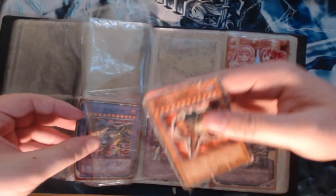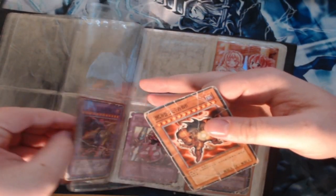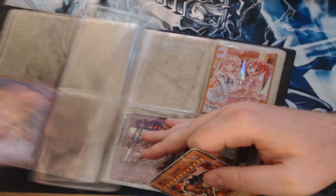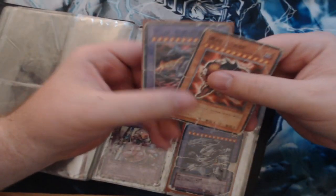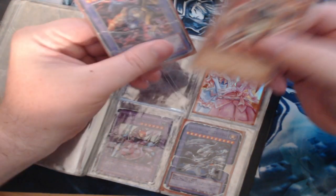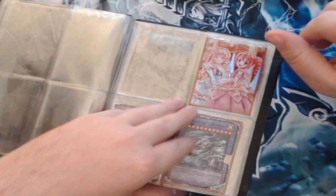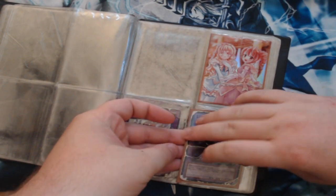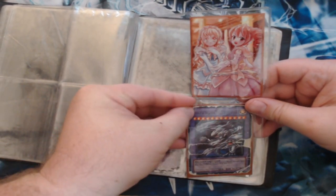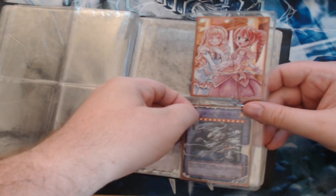We have ourselves Exodia the Forbidden One in the rarest of rare fake cards that you can get. I'm getting a nice little collection of these sleeves though. Super fake — we'll put that there, along with this fake Blue Eyes Ultimate Dragon. It says 'Dragon Combination' is what it is. Can we salvage these guys? The sleeves — I mean definitely not the cards.